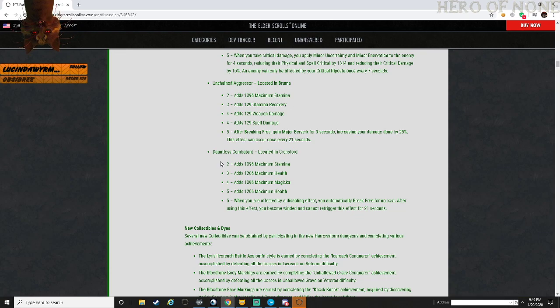Interesting set - nine second burst with major berserk is interesting. The only other one I can think of is the Hematite set which requires you to kill somebody to get major berserk, but it does increase all damage done by 25 percent. I think this might be useful, but again it requires that you break free to get that major berserk. I'm on the fence about this one being useful.